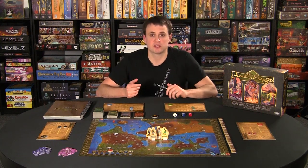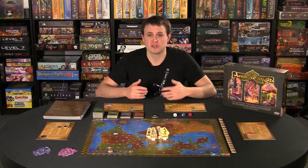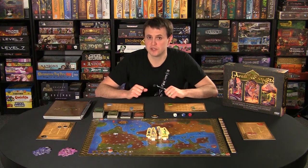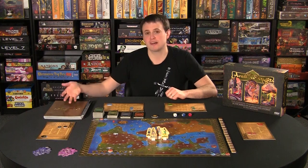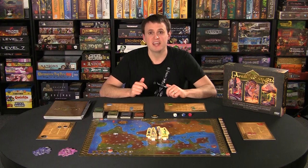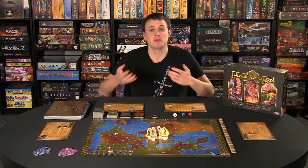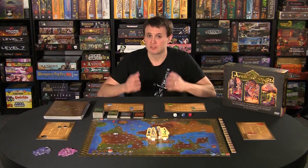Each turn, players are going to encounter something at their location — anything from an enchanting princess to an erupting volcano. Players are presented with a variety of choices for how to react, and depending on their reaction, they'll be told to reference a certain passage in this giant book of tales. There are 2,000-plus passages that tell the player what happened. It gives you a quick story about what happens to your character, and then it might reward you with story points, destiny points, skills, or even treasures.